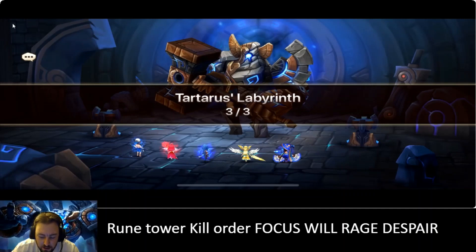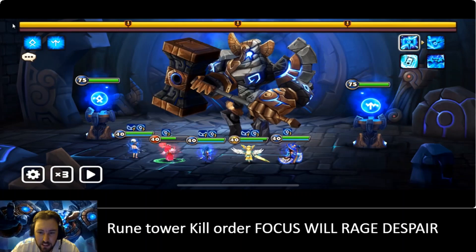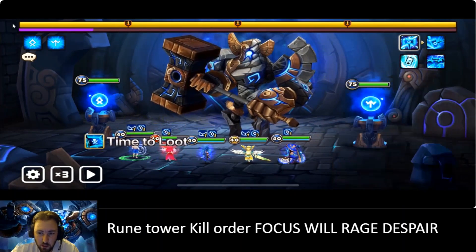Now that we're at the boss, let's cover his runes really quick. As far as what you're gonna kill — focus, focus, focus. The focus rune will freeze you through immunity, so whenever he has the focus rune you have to make sure you kill that ASAP. The second one is the will, because you need a defense break. You're gonna need those brands, and if he keeps the will he's just gonna cleanse them.